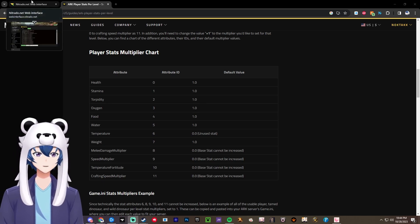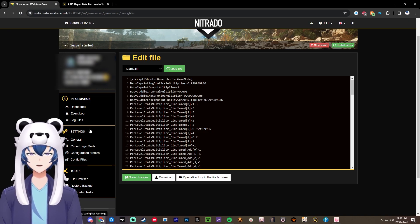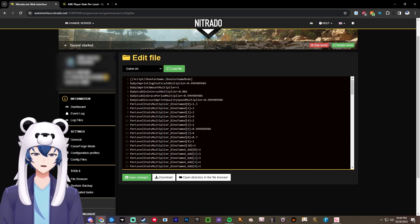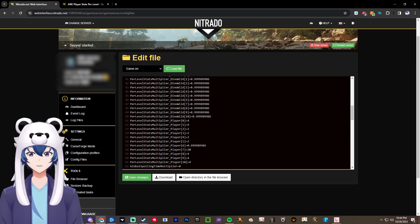Now I'm going to go ahead and show you what this actually means. So here in your config files on your Nitrado server, under the game INI, you'll actually see all of these stats. Per level stats multiplier, dino tamed, zero being health, and so on. I have this set to 1.3, which increases the amount that the stat goes up when you level up your dino. And then down here you'll have the players.